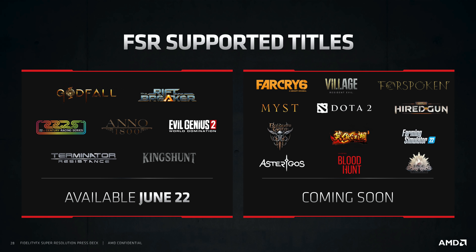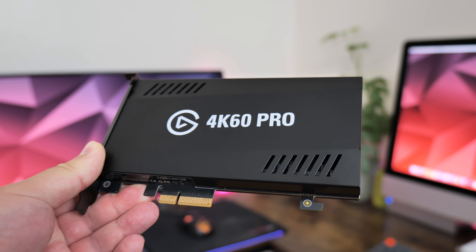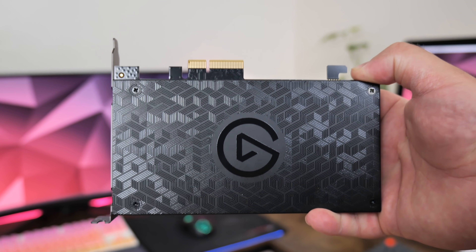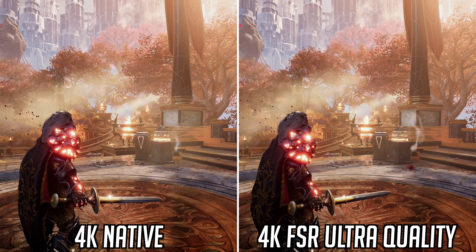As of today, the 22nd of June, FSR is available in 7 games with plenty more listed as coming soon. In this video I'm going to be taking a look at Godfall, Anno 1800, and Terminator Resistance to show you both the quality and performance boosts FSR can offer. All in-game footage was captured with Elgato's 4K60 Pro capture card, and all performance data was benchmarked completely separately so as not to affect results. I also used an RX 6800 XT with a press driver supplied by AMD for all game capture.